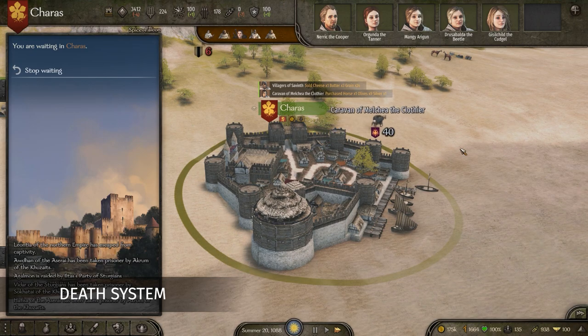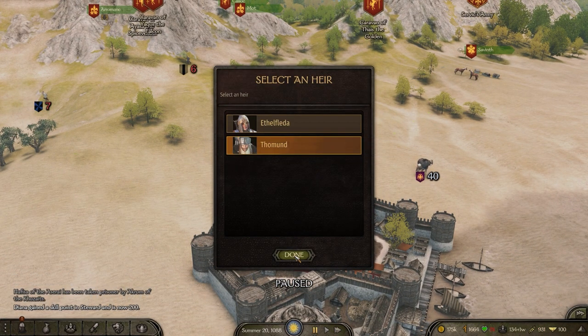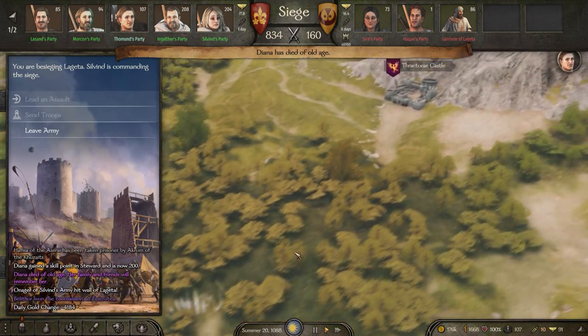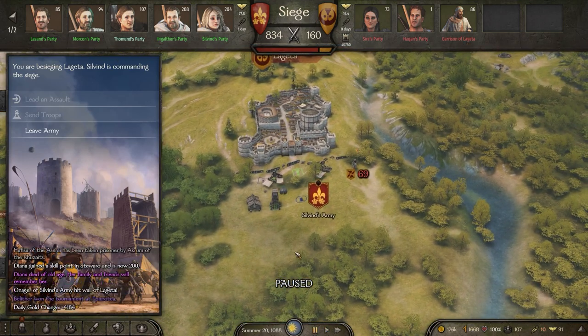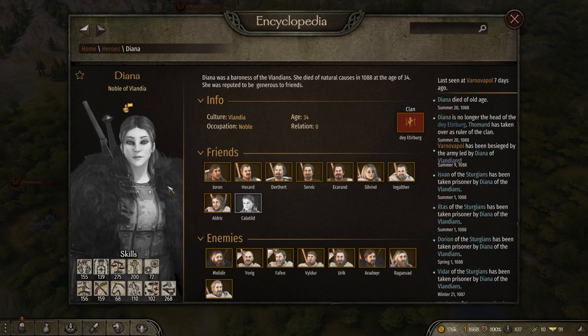No matter one's station in life, the dance macabre unites all. And now, this applies in Calradia too. From growing old and passing away peacefully, to being run down on the battlefield while still in one's prime, nobody is safe from death's embrace.